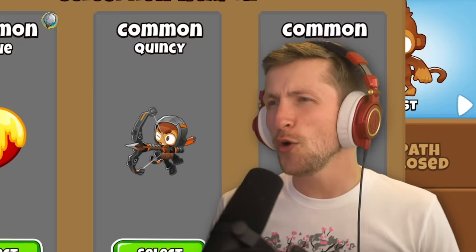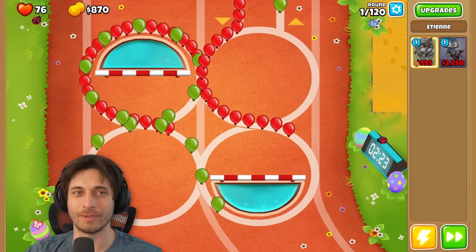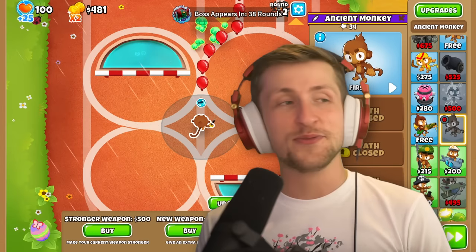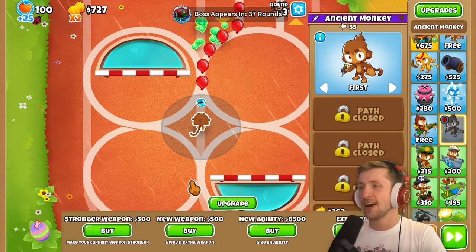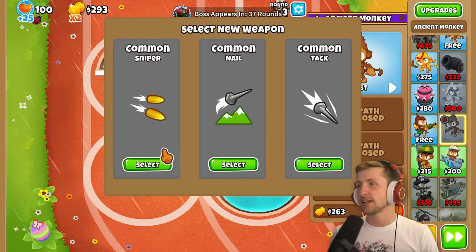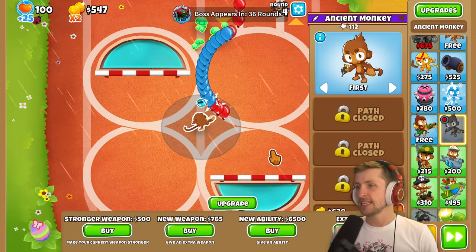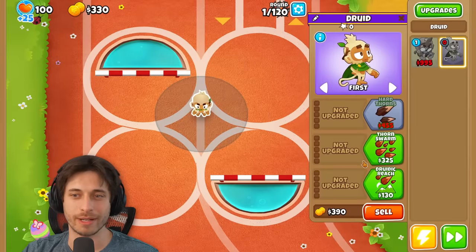I'm going straight for it. I can get Quincy! I just got a Tien and I'm going to lose immediately — I got Super Monkey as my other tower so I couldn't afford anything. Do I get the TAC or the Common Sniper? I think I get the TAC because it's going to be bumping. I'm going to get a Druid down one up.